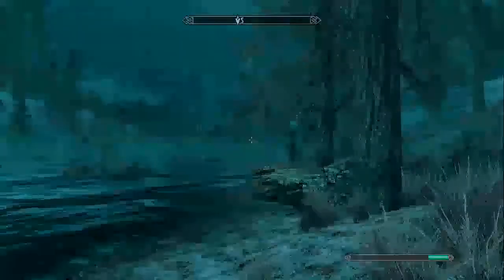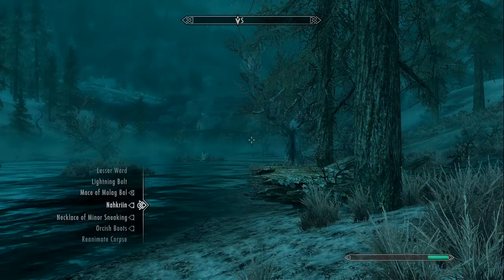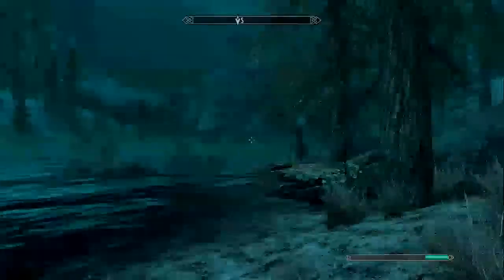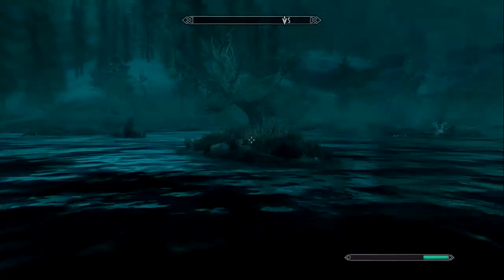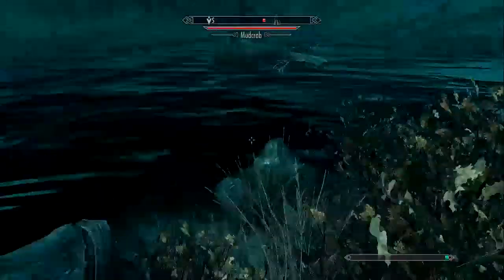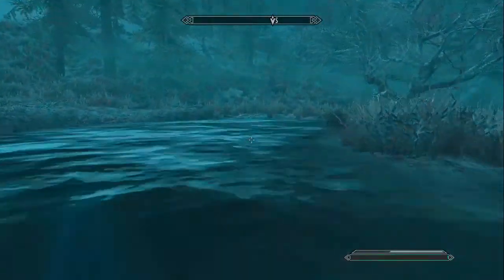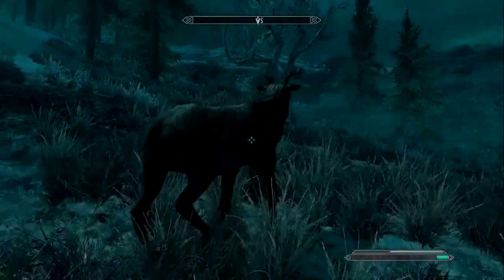By the way, my weapon — let me check real quick — I have the Falmer Shield, which is really cheap but it's really good, it's like 35 and that's the highest I've found yet. And this is the Mace of Molag Bal right here. It's pretty sweet. If you kill an enemy within 5 seconds of the initial attack, you will fill a soul gem, which is like the easiest way that I've been able to find to do it.